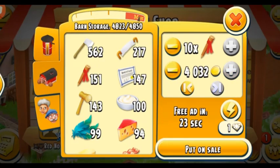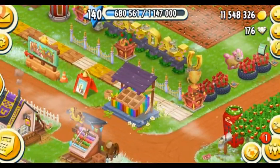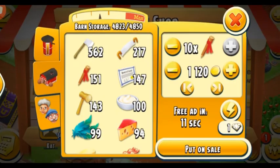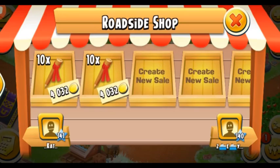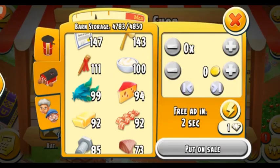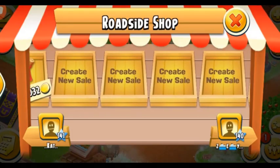Ten of these land tools give you 4,000 coins, which is a lot, so I'm really excited! Let's see who's going to be the lucky one today — it could be anyone from my friends' bar or maybe if I advertise. Three, two, one — here we go! I'm so excited: 30, 40, 50, 60, and 70!